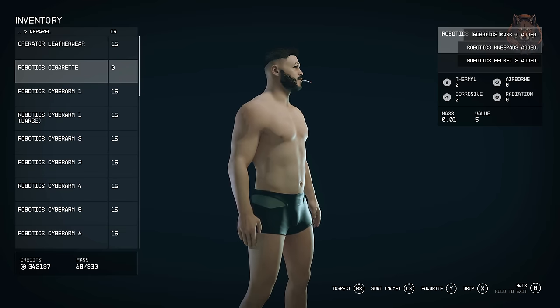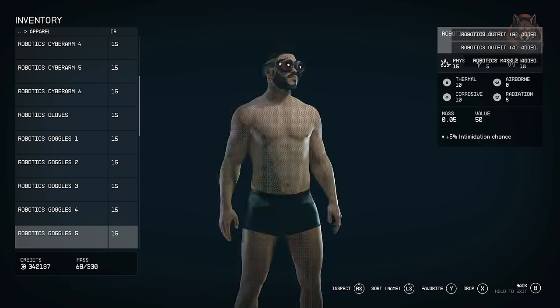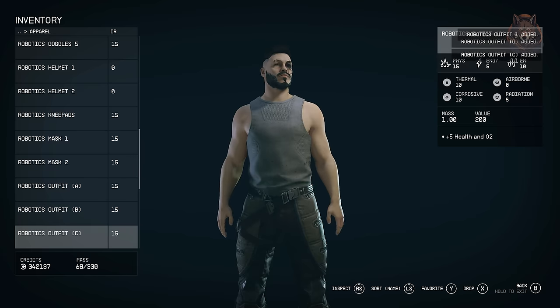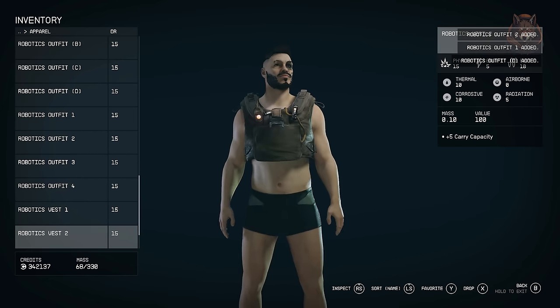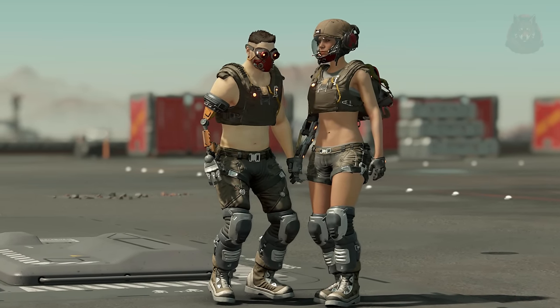The Robotics Outfit is a really cool armour mod adding new stuff for both male and female characters: outfits, robotic arms, helmets, goggles, and masks. There are eight outfit varieties, six cybernetic arms (the coolest part of the mod), five goggles, two helmets, two backpacks, two vests, two masks, and one cigarette. You can get this from Emerson Shepherd in Aquila City, and like many other mods you can also craft them at the industrial workbench.